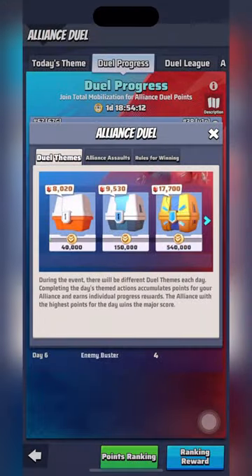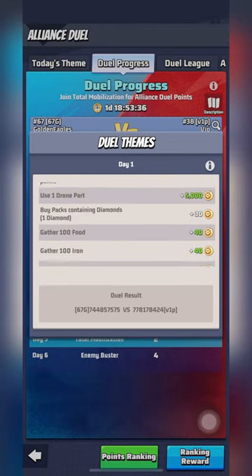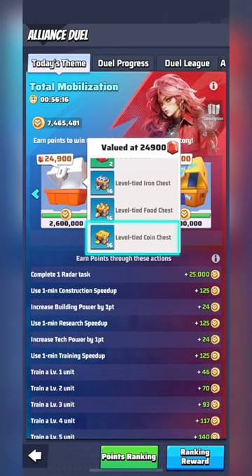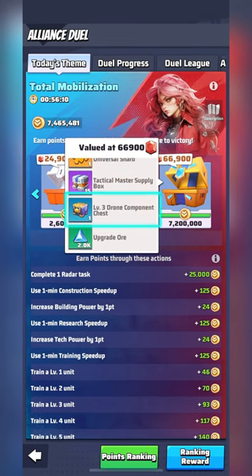First things first, what is Alliance Duel? Alliance Duel is a weekly event running Monday through Saturday. During the event, you need to complete themed tasks to compete for victory as the superior Alliance, while earning some awesome rewards along the way. You can earn Valor Badges for advanced researching, Diamonds to purchase valuable items, resources used for training, building, and researching, hero shards to level up the tier of your strongest heroes, drone components to enhance the combat capabilities of your tactical drone, and upgrade ores to enhance your heroes' combat power.